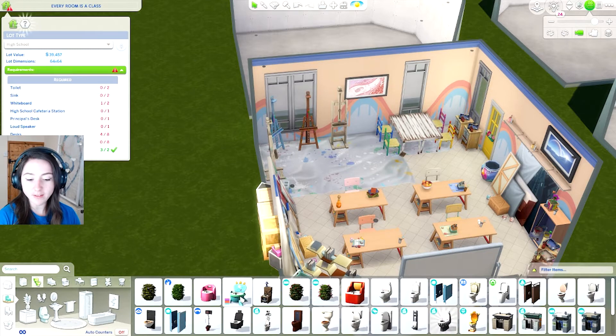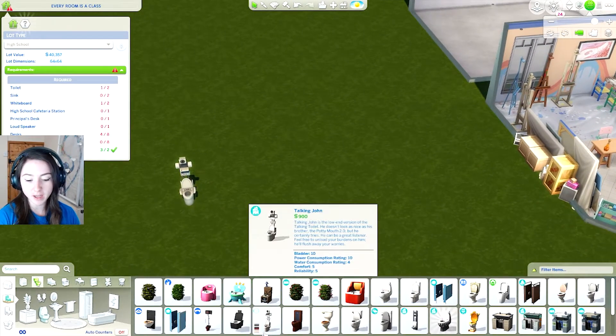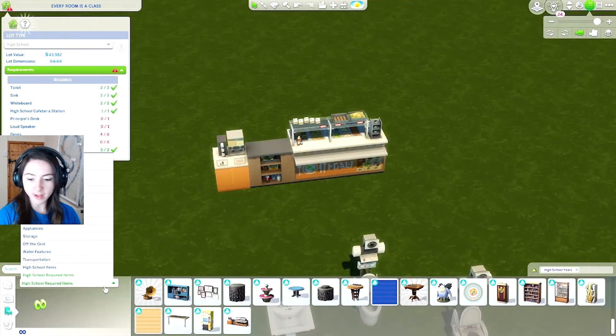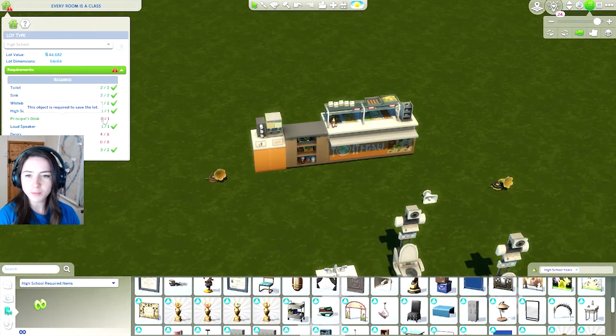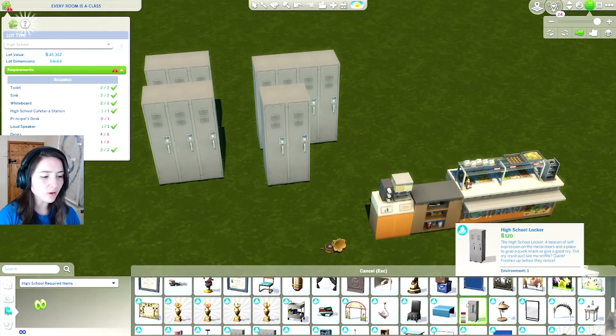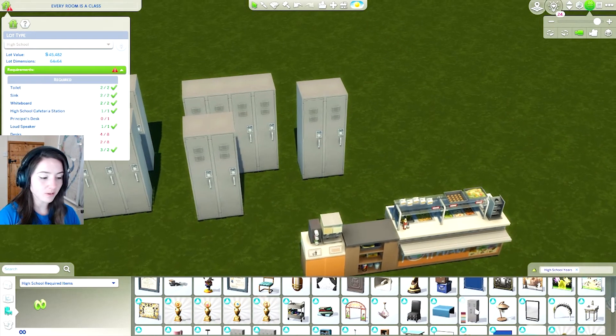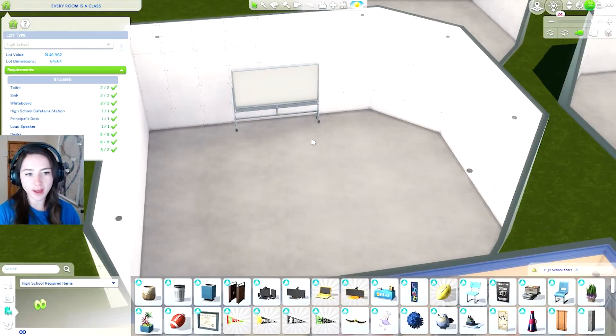Apparently I can't save it until I've got all the requirements, so I'm just gonna have to put random things in the background. Thank god they got the high school requirement thing because I couldn't be arsed going around. You need a chair mat? Really? The principal has its own desk? Why are these not classing as lockers? Okay, can I save it now? Thank you. Anyway let's do science next.